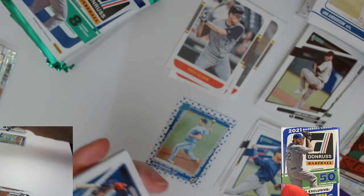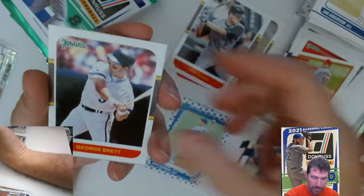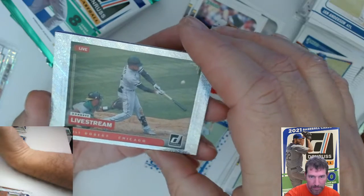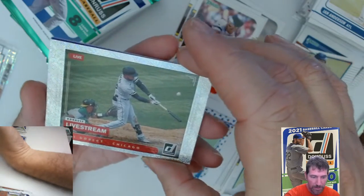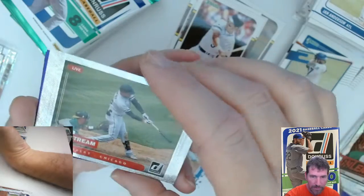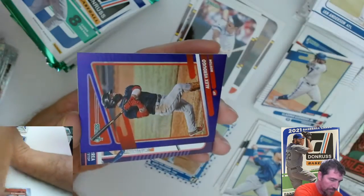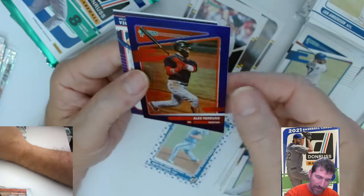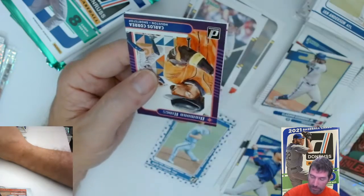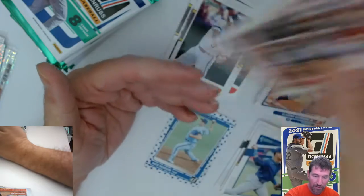Nate Peterson Rated Rookie parallel. Wainwright. Brett Blad. We got a Live Stream card — this is my first one — it's a Luis Robert, Chicago. This one is not numbered, but that's a cool concept, nice card. I'll sleeve all these up after the fact to try to keep it moving. Alex Verdugo — I have vertigo, so dizzy, oh my god. Carlos Correa. And last but not least, a Dalton Varsho Rated Rookie.